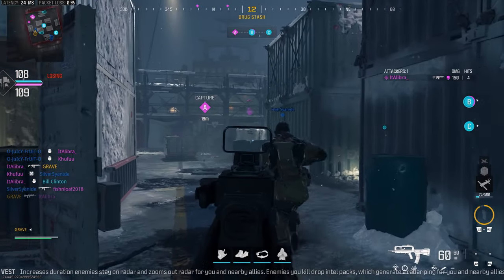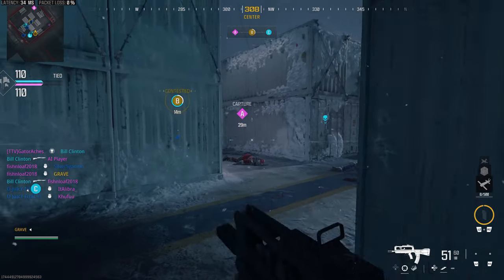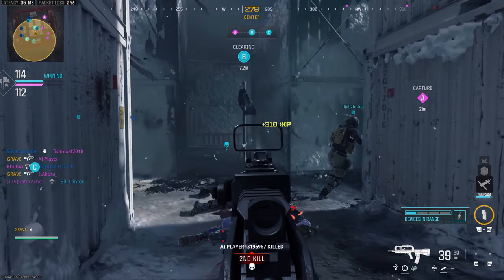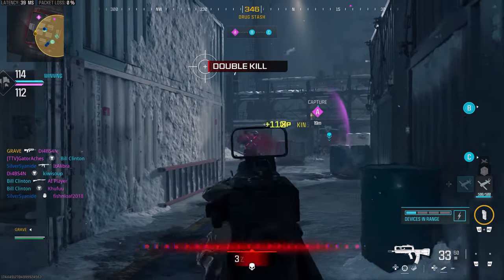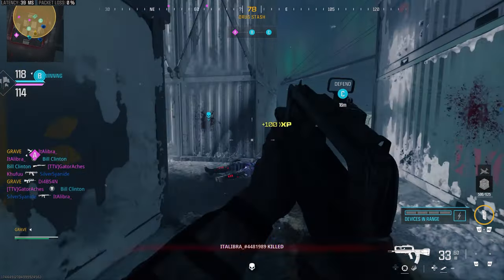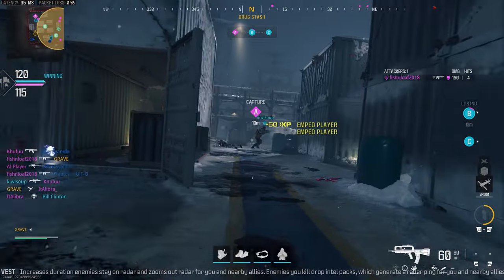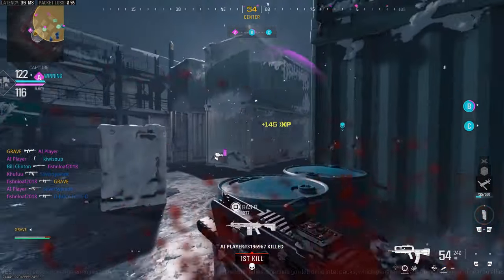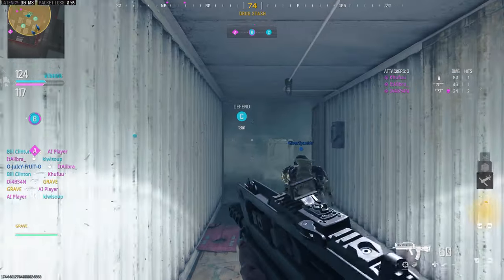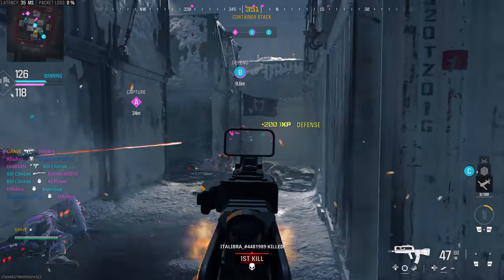For submachine guns in multiplayer: the WSP Swarm got a max damage increase by 50% and near to medium range damage increase by 48%. The Rival-9 saw the same horizontal recoil decrease as in Warzone. The MTZ Marauder stock got a firing aiming stability benefit decrease by 5%, which is unfortunate since that's one of the best attachment perks in the game. The Striker-9 got a max damage increase by 7%. The Latchman Shroud got decreases to headshot multiplier, neck, upper torso, arm, and hand damage, but an overall max damage increase by 27%.